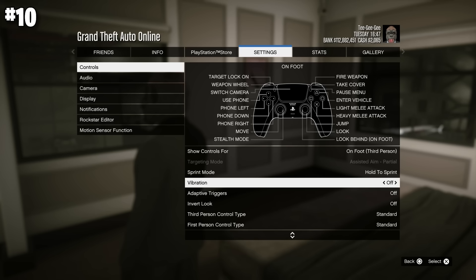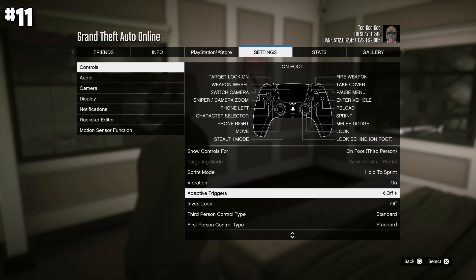For PlayStation players, the adaptive triggers can be really annoying, especially when driving. You know when the trigger becomes a lot harder to pull while driving or shooting in GTA? If you want to play well, I'd recommend turning that off.